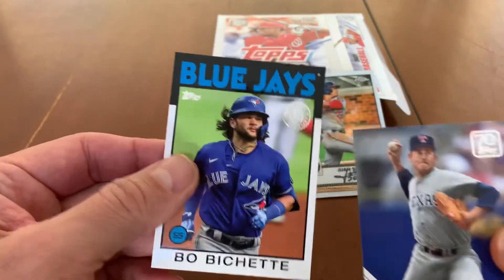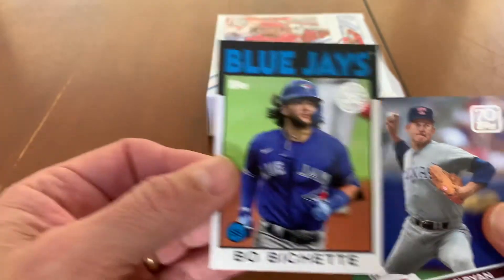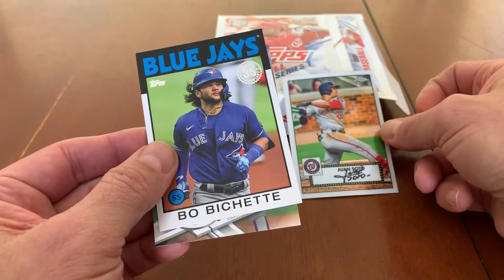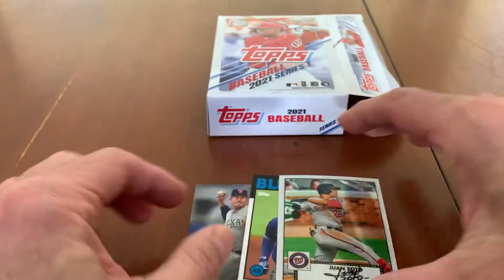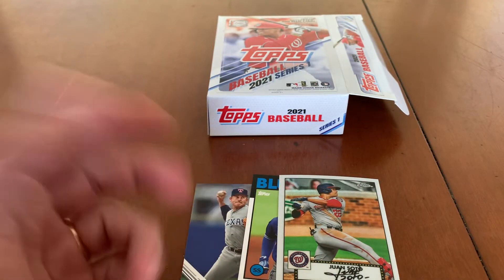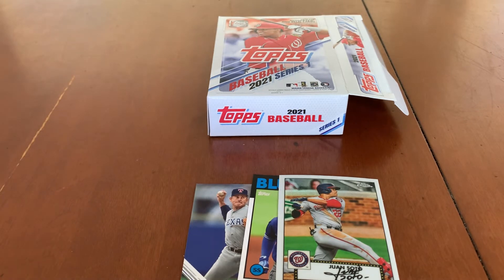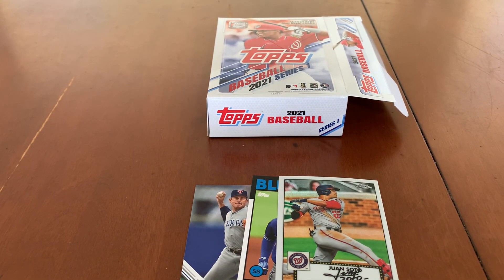So no relic, no autograph, but a very cool Juan Soto chrome '52 and a Bo Bichette to add to the Bo Bichette lot I'll eventually be selling — I've got some pretty cool Bo Bichette cards people might not have. Only one Met card, which was Alonzo, and I already had them all anyway. Hope you guys liked it — next video is going to have a slightly big announcement, something cool I picked up. I'll see you soon, take care!